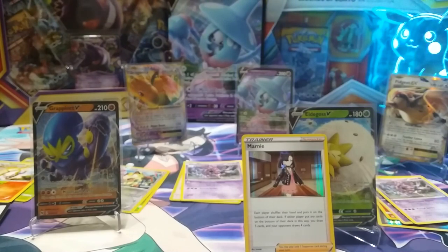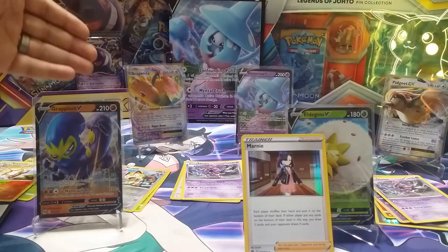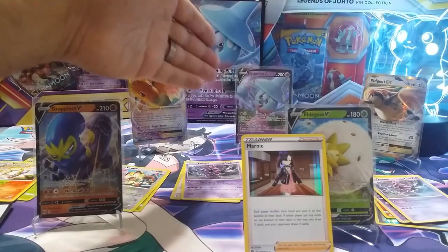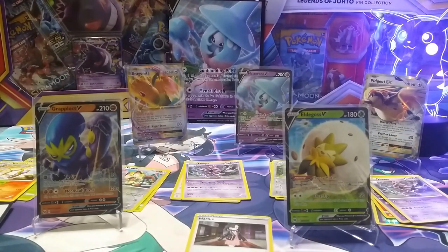We tried, man, yeah we tried. Thanks for watching our video, stopping by on our channel. Those likes, those subscribes, and those comments — they mean a lot to us. Let us know what you thought about our pulls. We've got the Dragonite EX, we've got the Hatterene V from the box — that's a black promo card — Pidgeot EX, Grapploct V from Champion's Path, and then we've got the Eldegoss V. See you next time on our next video. Alright, Hamuzy Squad — see ya! Bye.